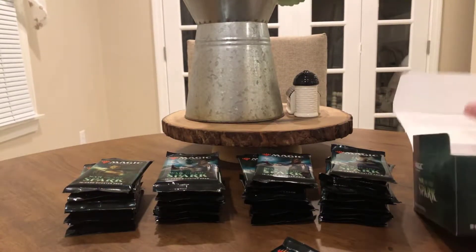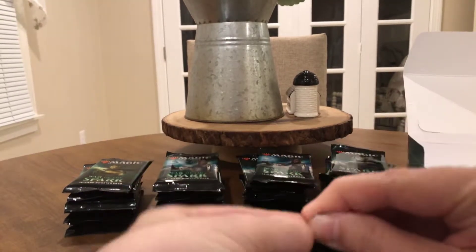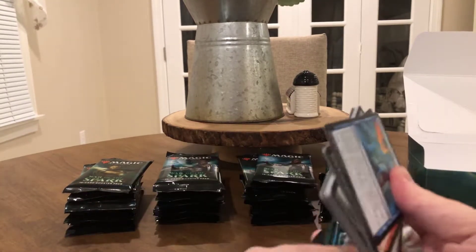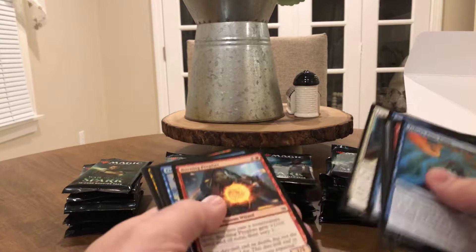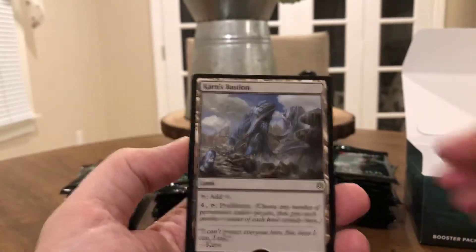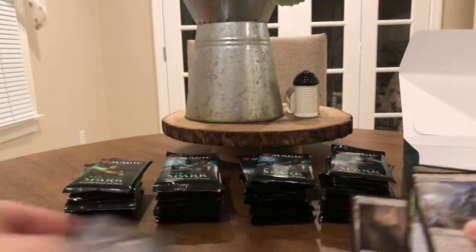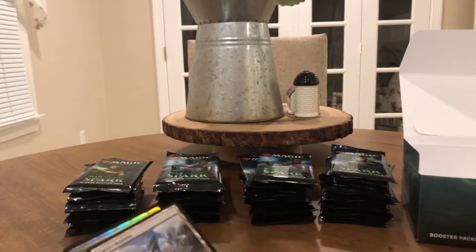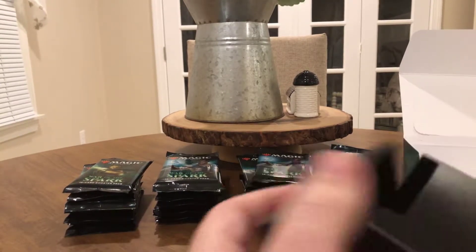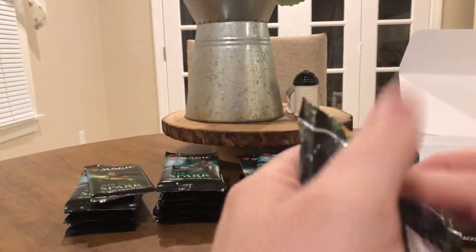All right guys, we'll put the commons in the box. Here's our commons, and our rare is Karn's Bastion — nice, that's a good land. And ooh, we got a foil Gleaming Overseer. We'll put our uncommons in a stack. Rare and foil over here, and then our mythics stack.